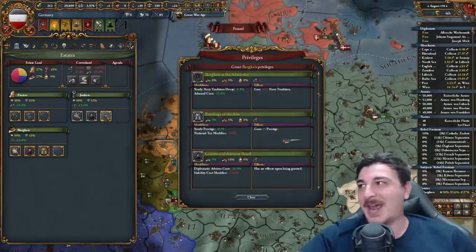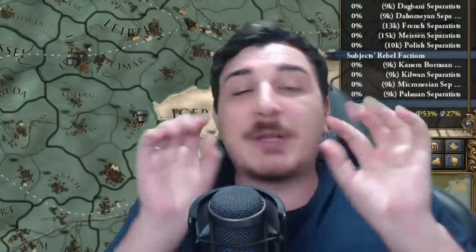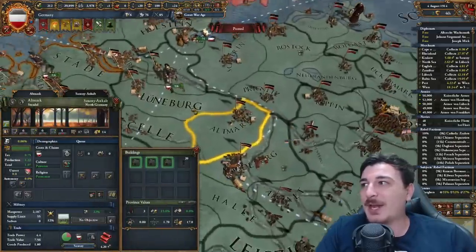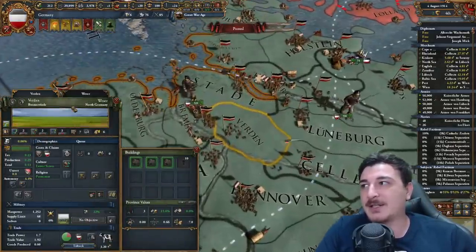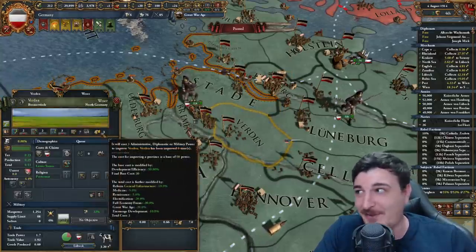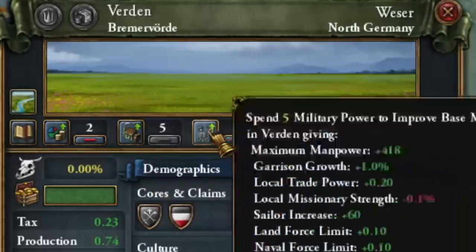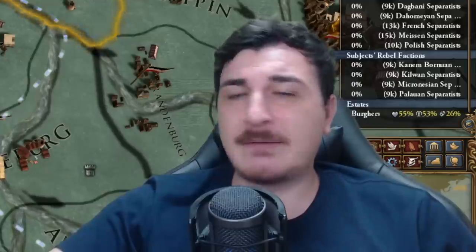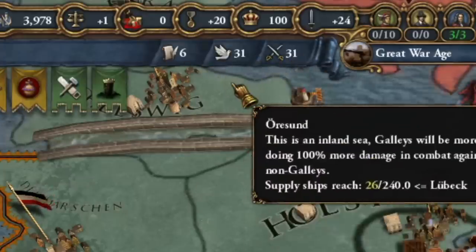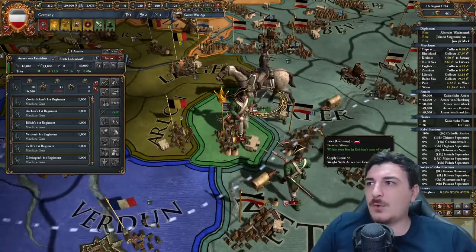Since it is pretty late game, we can actually develop our provinces for close to nothing. Look at this — Verdun for 6 dev. With encouraged development, we can develop it for 3 dev, so I'm getting my Crownlands from developing provinces like this. Prignitz is also 3 dev, and quite a lot of provinces are developed for 3 dev. With just the starting mana points we have, we should be able to get around 10-15% Crownlands.